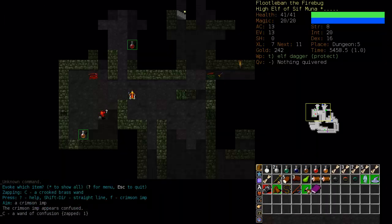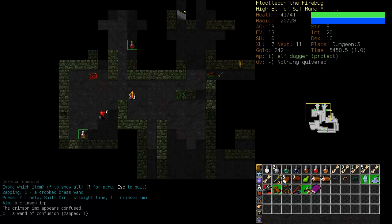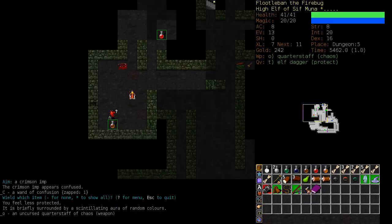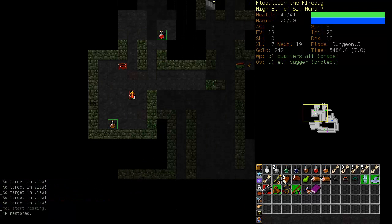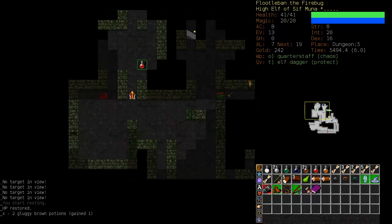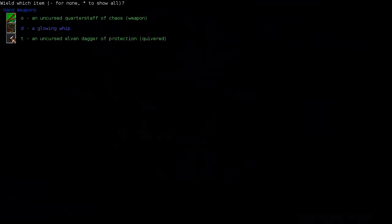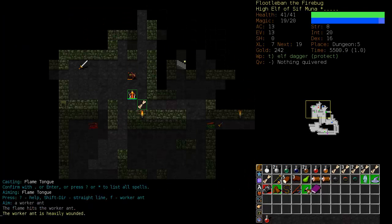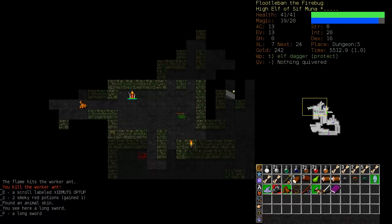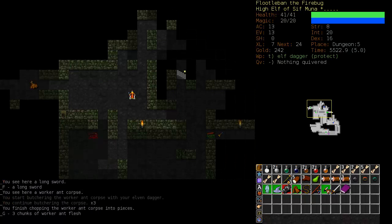Sticky Flame gets quite powerful after a while, and it's a fairly good spell because if you accidentally turn a corner and run into an enemy you can apply Sticky Flame to them. Here's where Sticky Flame does nothing because the enemy is immune to fire — even Flametongue does nothing. We have to use some backup options. Let's test this wand — it's confusion. We'll wield the quarterstaff of chaos and tab. Not quite sure what happened but one of those hits got him. Let's pick up that longsword as well.